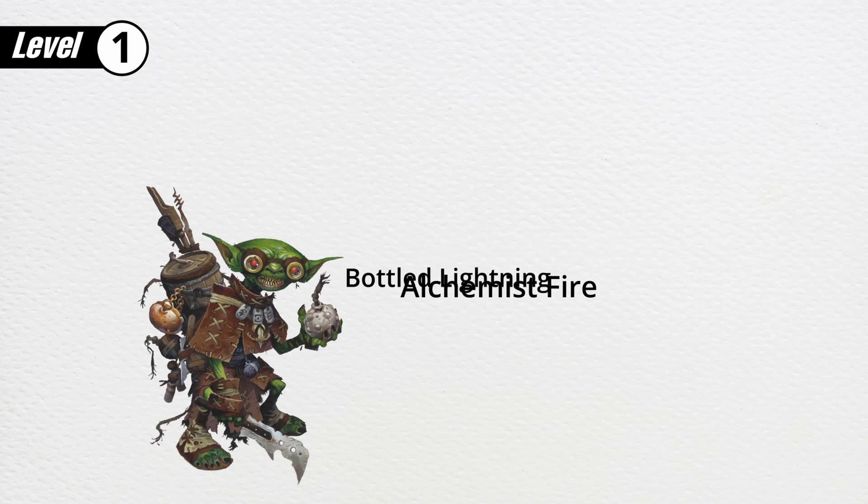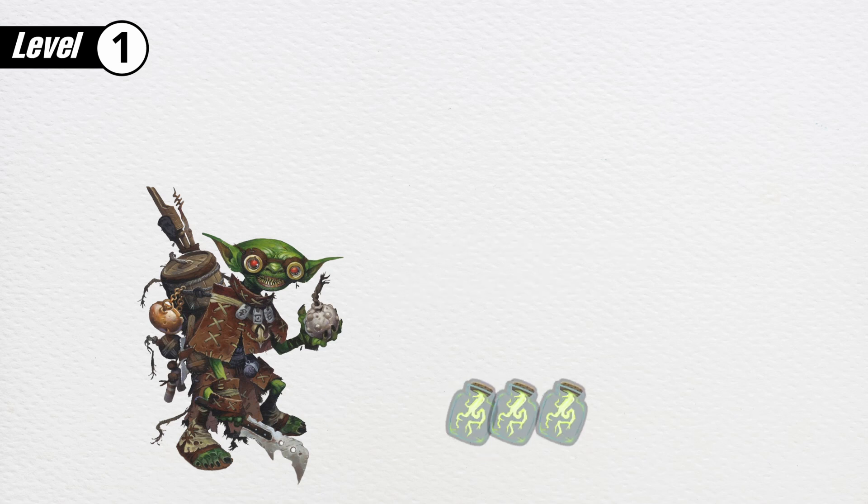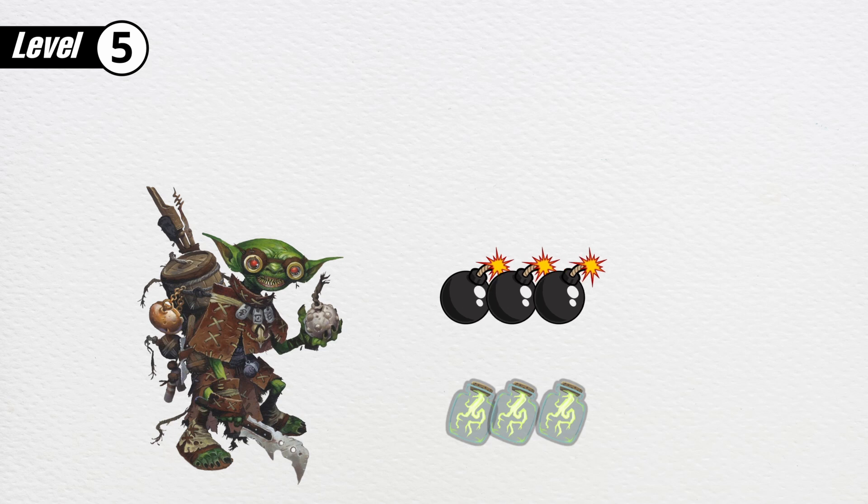When you use advanced alchemy, you create three of your signature item instead of two. At level 5, you make an additional discovery. Depending on your field of study, you expand your signature formulas. Now, every time you craft an item from your field of study, you create three instead of two — so the whole signature item thing? Forget about it.